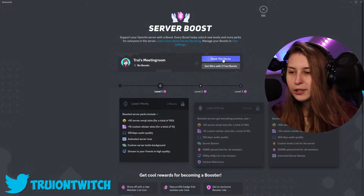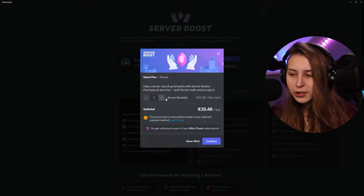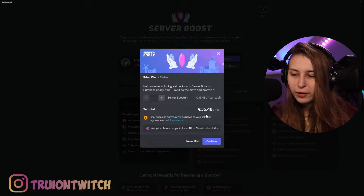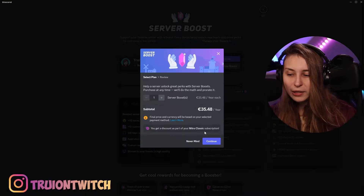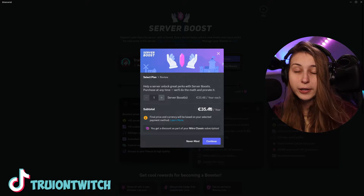Here we can see the levels. We can boost the server — if we click on this, we'll see it costs money. One boost is 35 euros a year. The currency will change depending on where you live. If you still have Discord Nitro Classic, you get the discount, so this is already discounted.